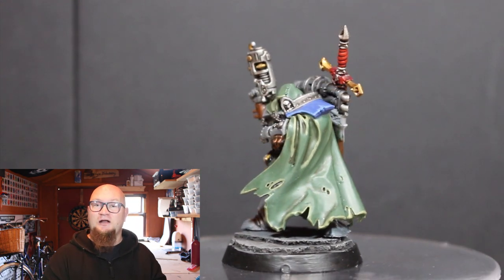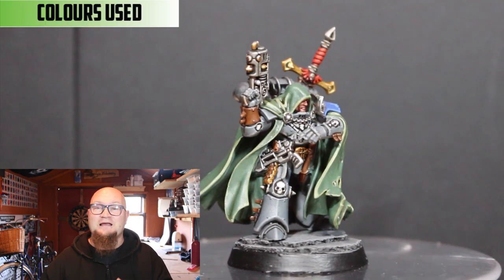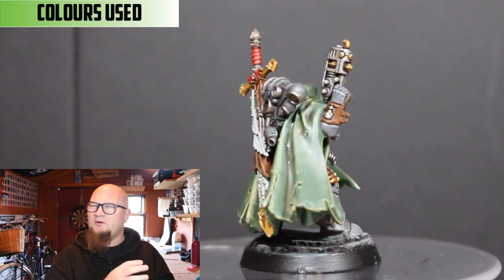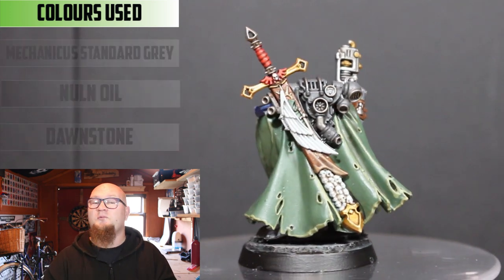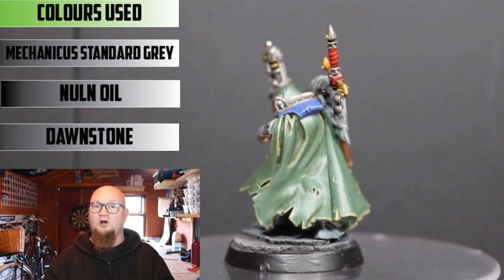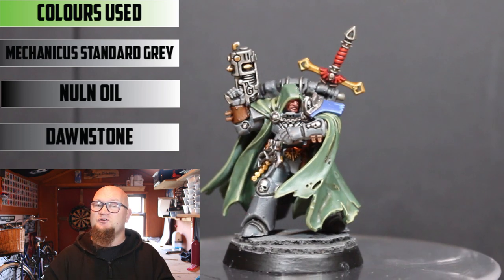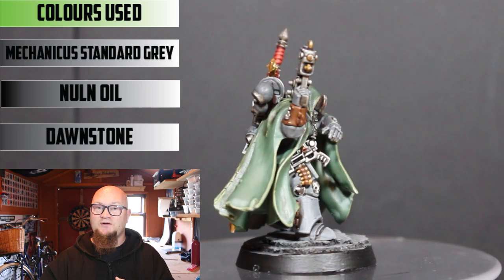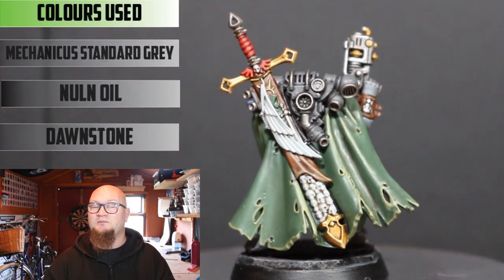Let's start with the armour colour. After seeing a couple of videos around, I saw grey armour, and this was literally thought of at the last second — so it's something I'd like to try again. I'm not too happy with how this turned out, so it's something I'm going to try more in the future. I started off with Mechanicus Standard Grey all over the armour, then a wash of Nuln Oil in the recesses, and then a highlight colour of Dawn on the parts sticking out the most, just to make the armour pop a little bit more.